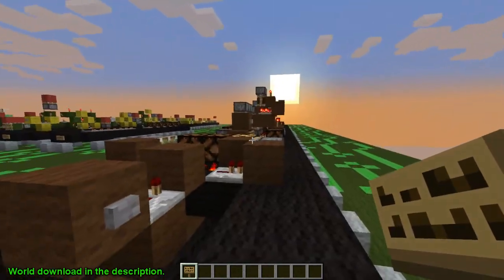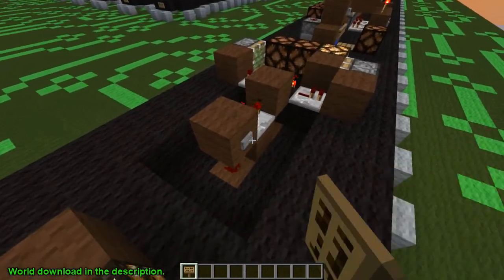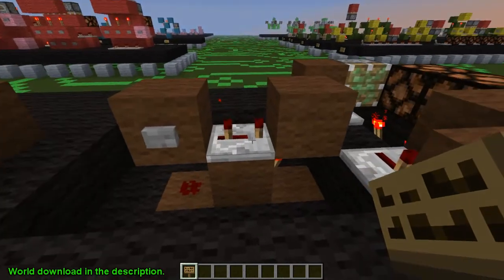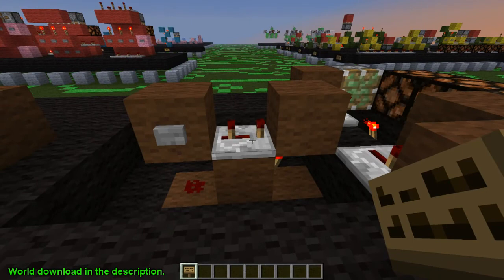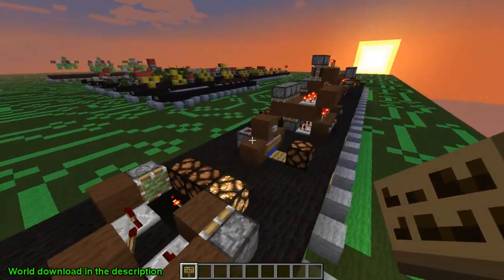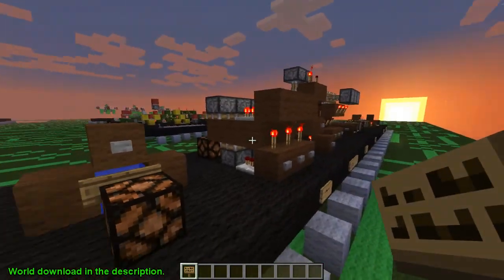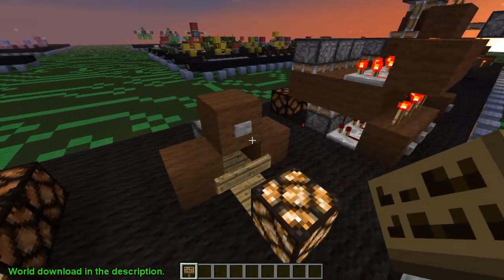You guys can see here - the power is on the right. I press this button, power still on the right. Monostables with the repeaters set to three no longer work. I don't know why - it's not even a piston thing, it's a redstone thing. However, we can still get the same effect with other monostables using pistons, and we'll show you that over in the monostable section.